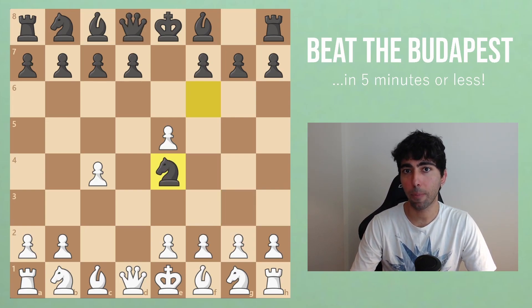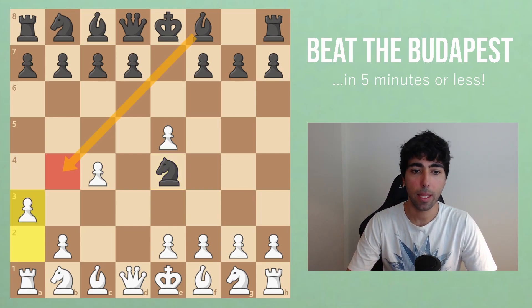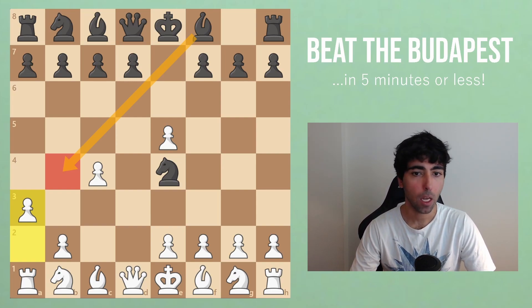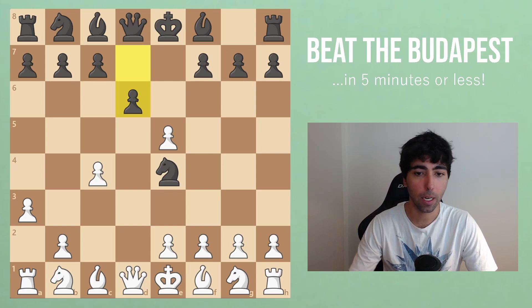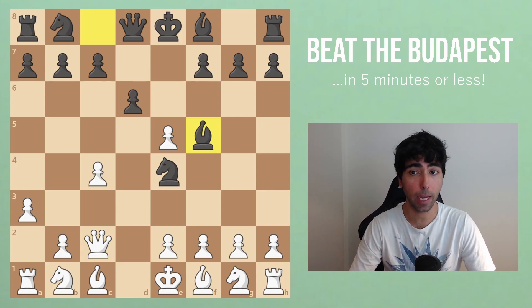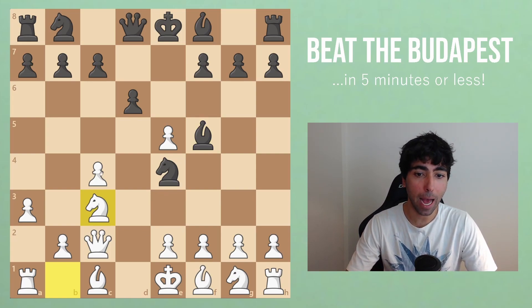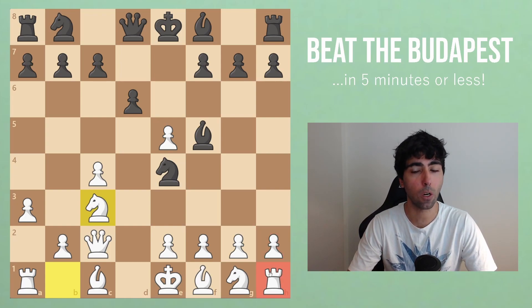The right way to play here is instead to play the move a3, because it turned out that black also had some annoying ideas with bishop to b4 check. So we kill that off and black is left playing a move like pawn to d6. Now we go hunting after this knight with Qc2. Black most of the time will play Bf5 trying to defend, and already they're losing. The best move here is Nc3.